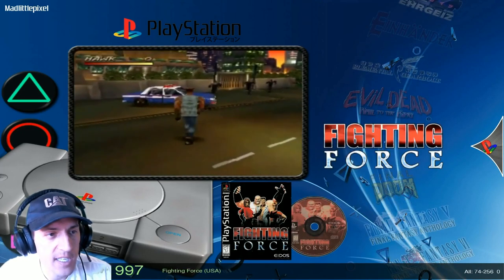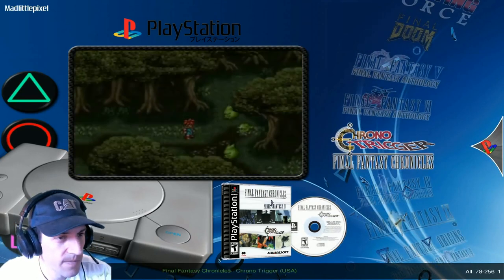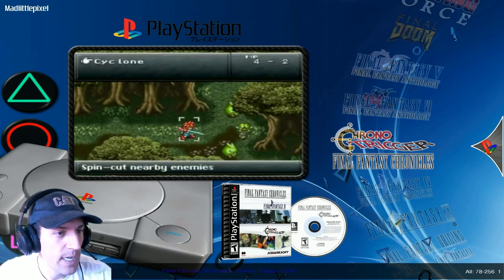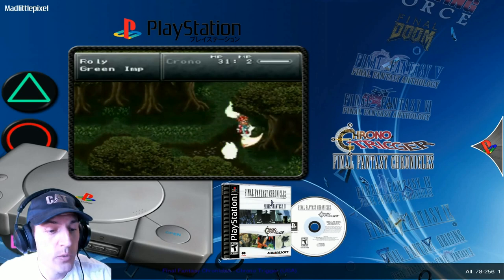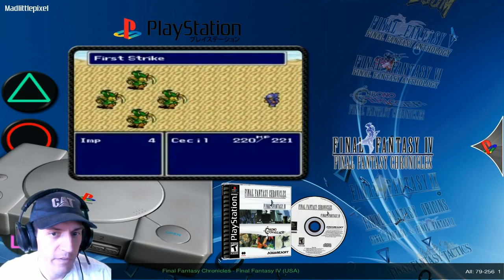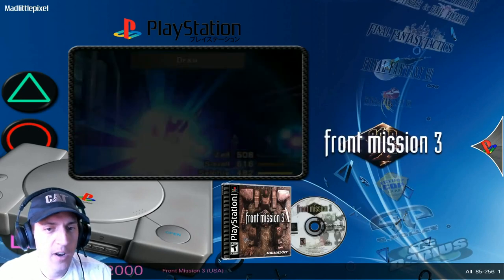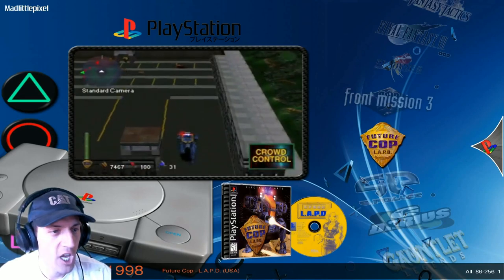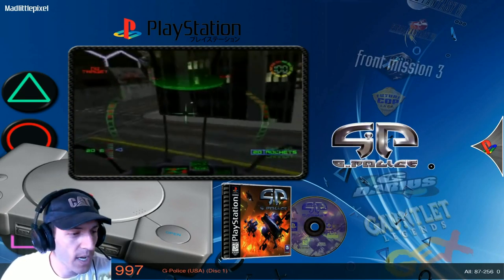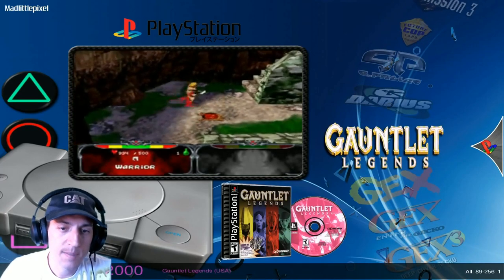Evil Dead: Hail to the King. Fighting Force. Final Doom, Final Fantasy 5, 6, Chrono Trigger, Final Fantasy Chronicle. What's the story on Final Fantasy Chronicle? Oh, it's a 2-in-1 — you get Final Fantasy 4 and Chrono Trigger. This looks like the original Chrono Trigger, not a re-release version. Wow, all you Final Fantasy fans are just not gonna know what to do with yourselves with all these Final Fantasies. Darius GP, G-Police, Gauntlet Legends — great game, spend some time on that one. Gex — I played Gex for the PC, I haven't played it for PlayStation much.